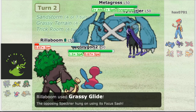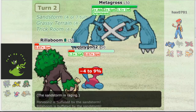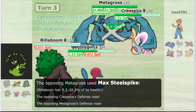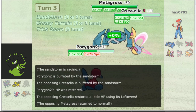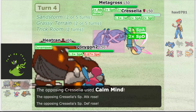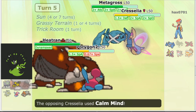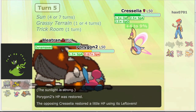Grassy Glide brings Spectrier down to a Focus Sash, and we pick up the KO with Ice Beam from Porygon2. Metagross goes for a Steel Spike, doing about 80% of Porygon2's health. Everyone gets some Grassy Terrain recovery, and they bring in their Cresselia. We go for a Grassy Glide into it and Recover with Porygon2, letting it live a bit longer. Metagross Steel Spikes to KO Rillaboom, and more importantly gives Cresselia a Defense boost as it goes for a Calm Mind — this Cresselia is going to be near unkillable. Metagross's Dynamax ends and we bring in Heatran and Dynamax it, but Metagross goes for a Protect. We Recover again, Cresselia gets another Calm Mind off, we go for Max Flare into Metagross doing about 30% through Protect, and Porygon2 does absolutely nothing to Cresselia with Tri-Attack. Heatran KOs the Metagross, and the game is functionally over.